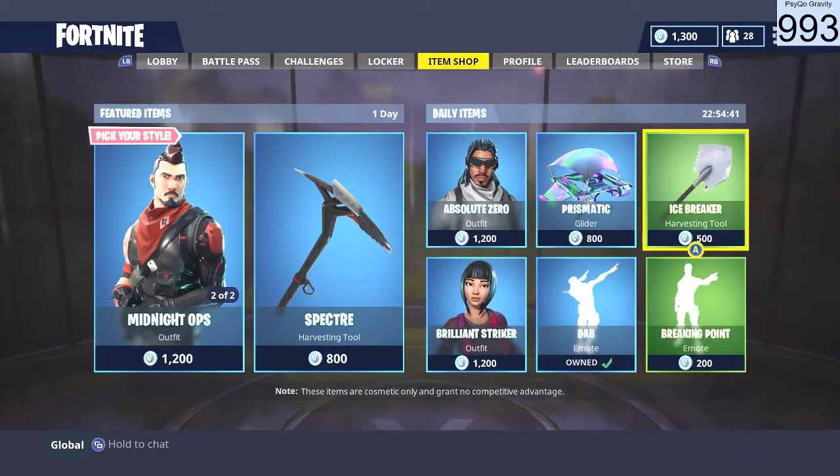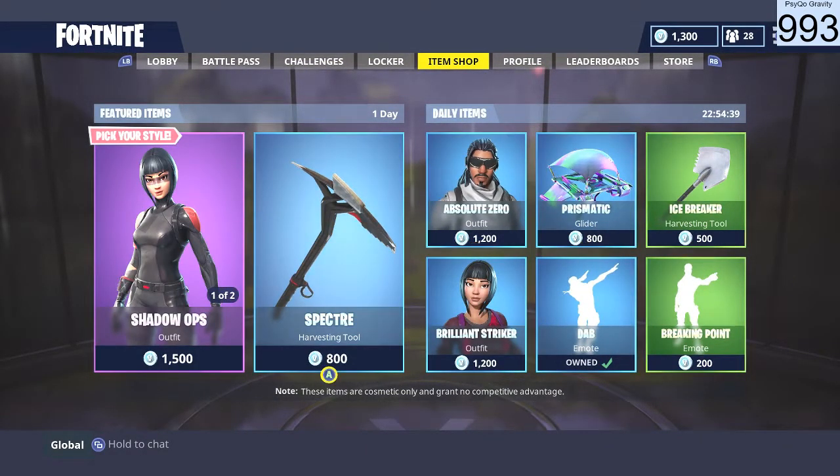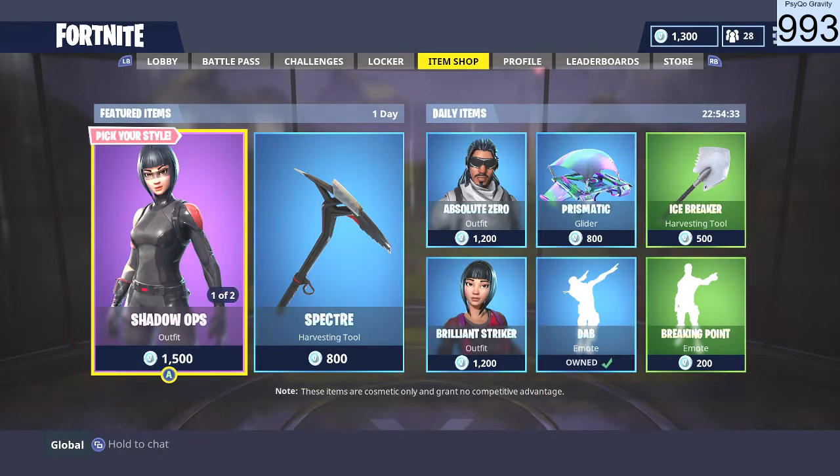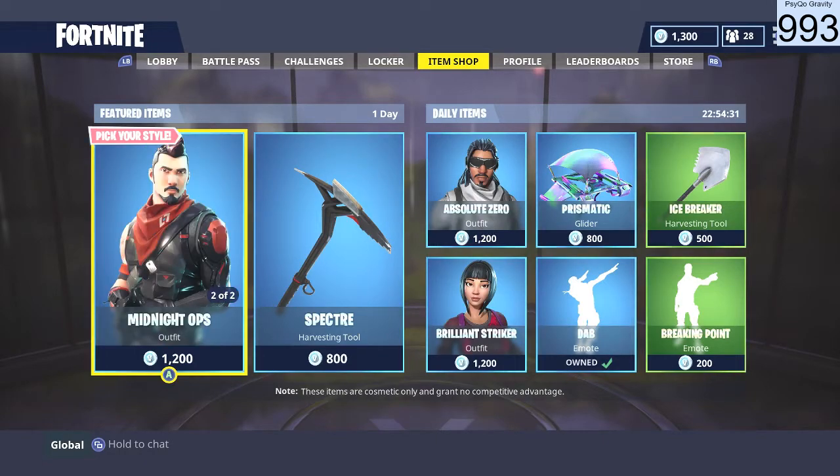These are all kind of old, but hopefully the next couple days when the item shop resets we can get an Easter outfit. There's an Easter outfit in Save the World but not in Battle Royale right now, so hopefully in the next couple days we can get one — that would be pretty sick.